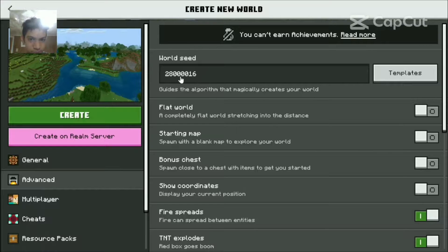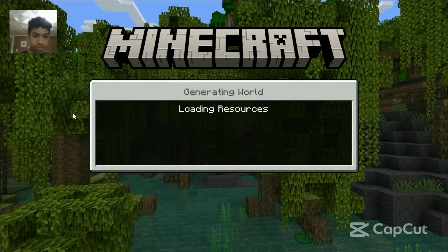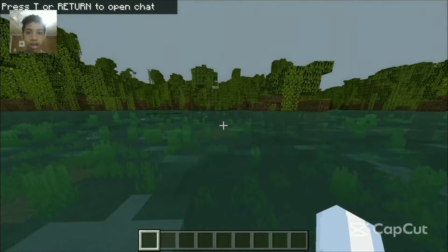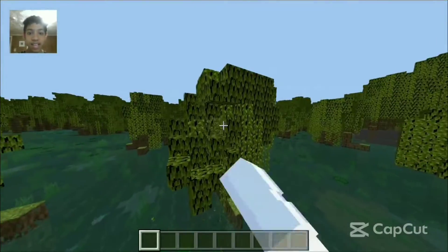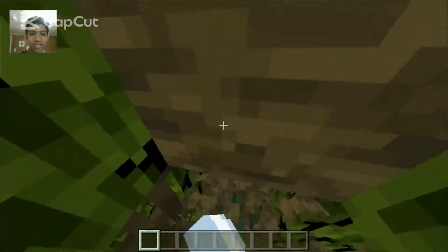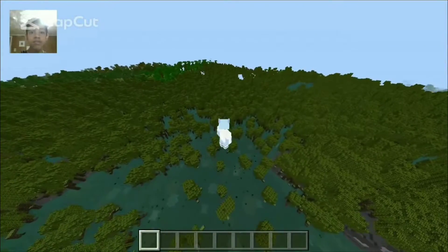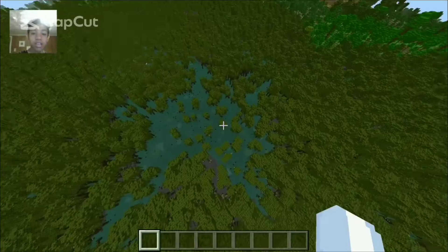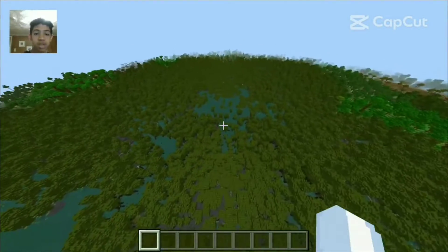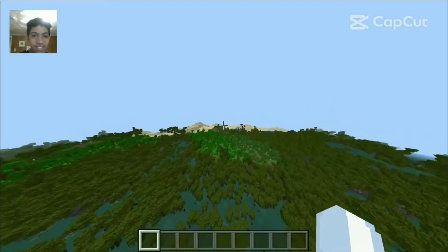The seed is 28000016 — let's get started, hopefully I don't spawn in a random location. Oh my god, guys, we spawned in the rarest biome in the game! This biome looks like netherrack — the trees look like they're bleeding, that is so weird. Look at the size of this forest! And there's a desert right over there too — they did not show this in the TikTok.